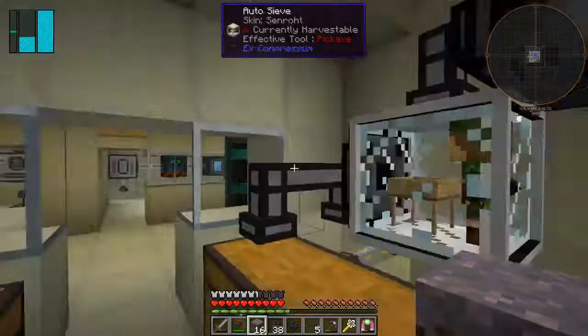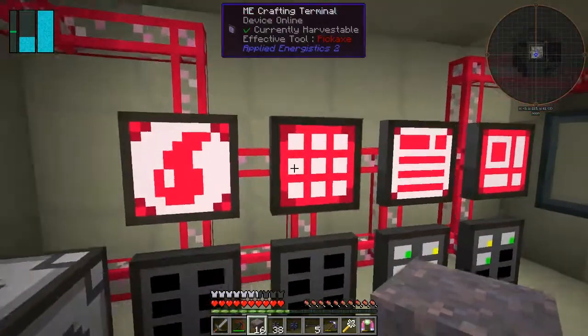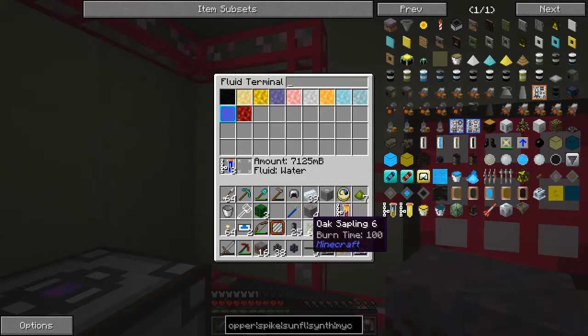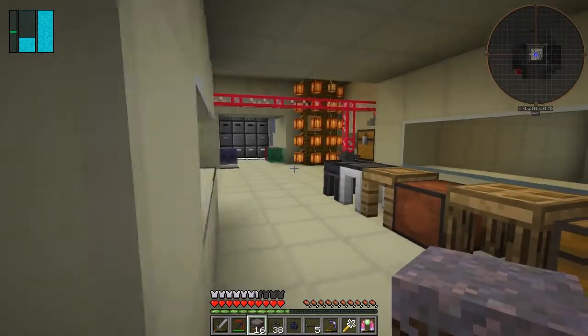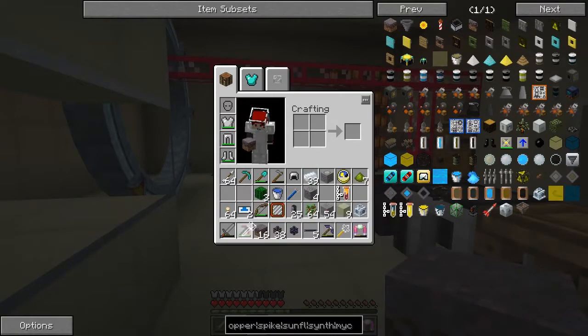I've got eight buckets already. So now wrong one — and my water's disappeared again. Where has it gone this time? I'll put it in. Right, now we've got our bucket of water — thank goodness for that. I just need my tool — the hammer will do fine.